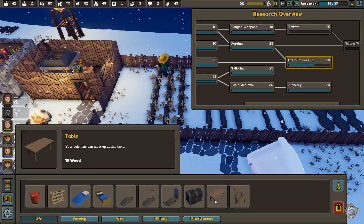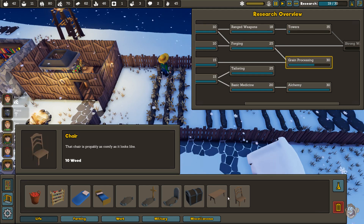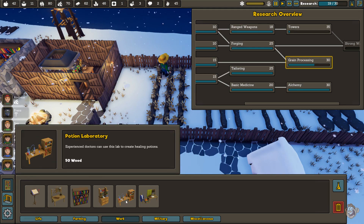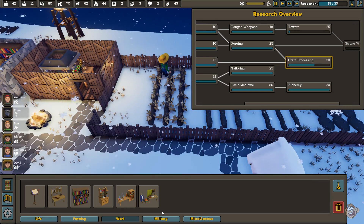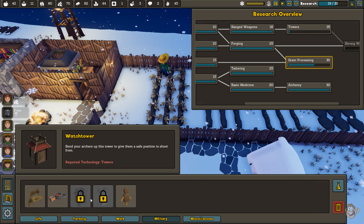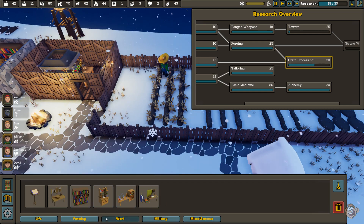Maybe we can get an update for the chairs and tables too — some little designs on them to make them look a little neater. I don't think the designs on the tables and stuff have changed. The workshops don't have anything new in them right now.